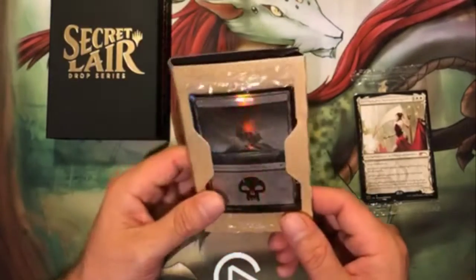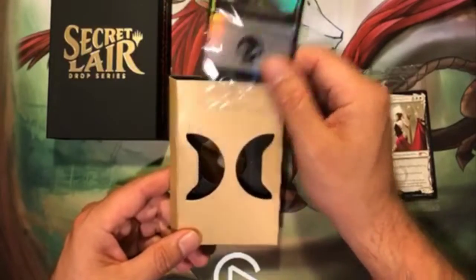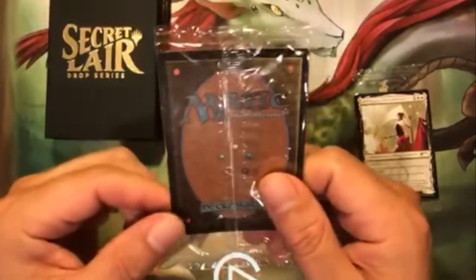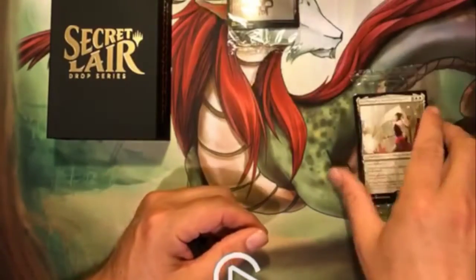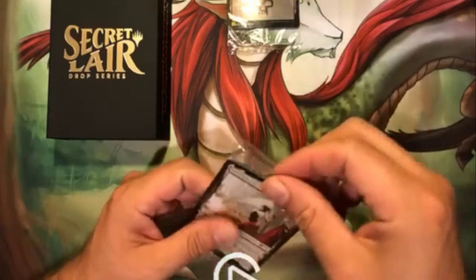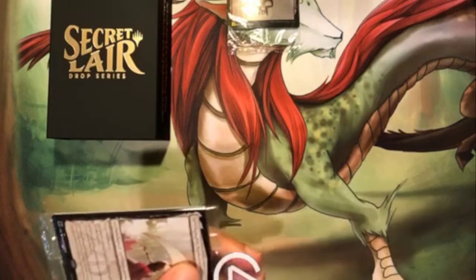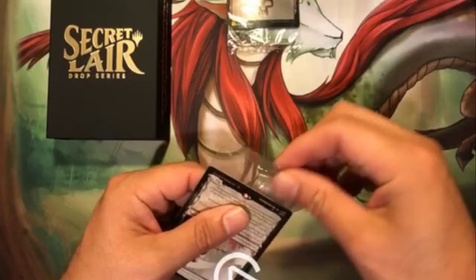Let's see what the bonus card is — we get the foil Jumpstart Phyrexian Swamp as the bonus card. A beautiful foil Phyrexian Swamp from Jumpstart, very nice. Now let's see what these five creators look like — these are reprints from New Phyrexia, the first creators that we have seen.